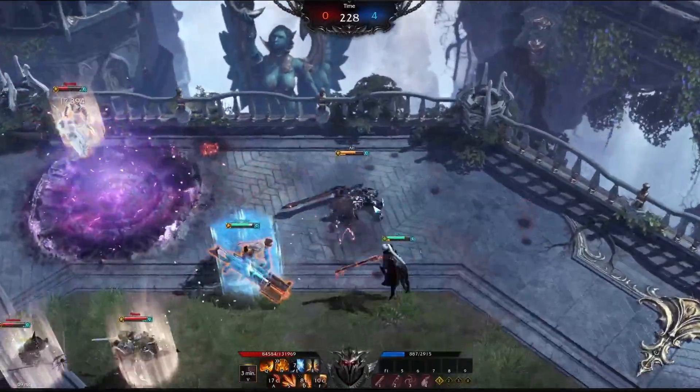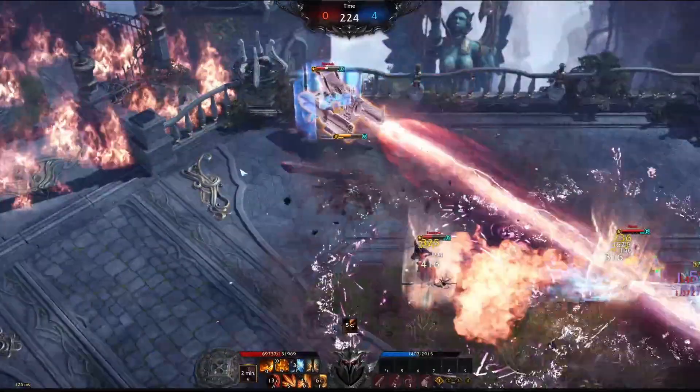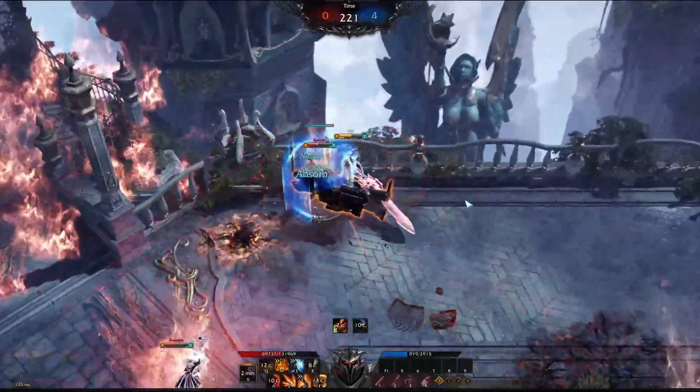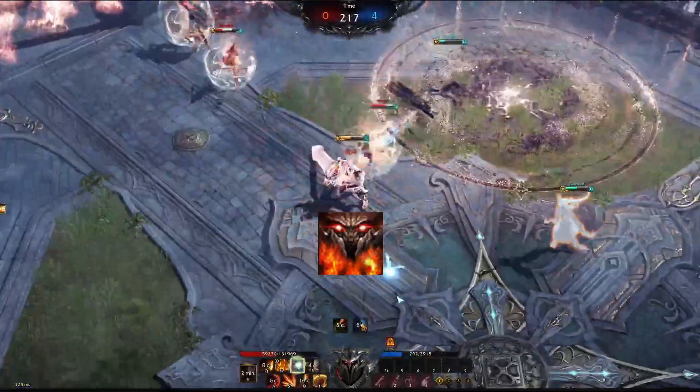You have a very good burst window and with your identity you can absolutely crush people. One thing that a lot of Berserkers don't know is that when you charge up or activate your identity, you do a knockback.